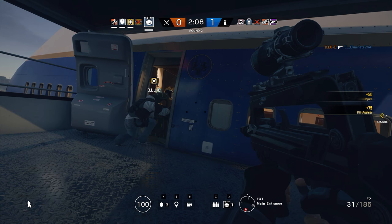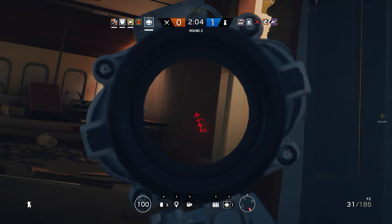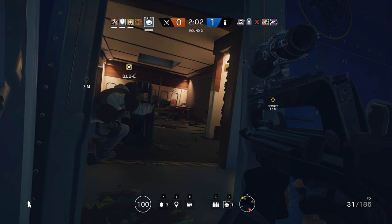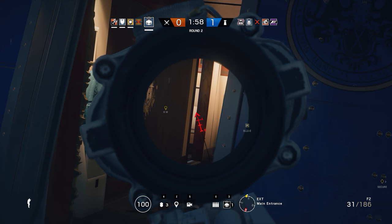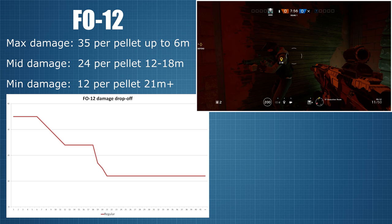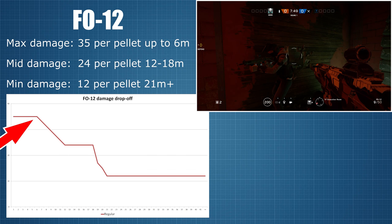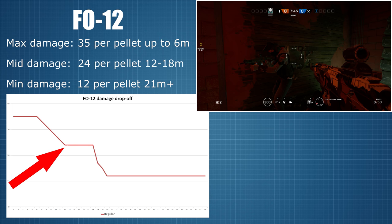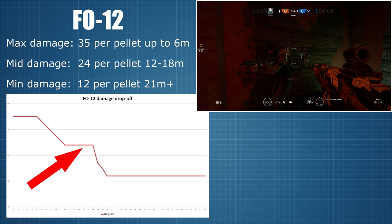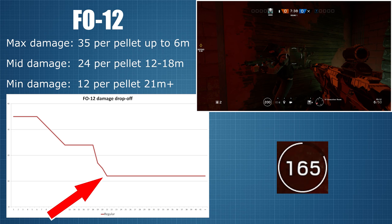But now that we know how the extended barrel works for the simple damage drop-off models of the rifles and SMGs, it's time to get stuck into the interesting part of this video: testing ELA's FO-12 shotgun. The FO-12 deals its max damage of 35 points for each of the 8 pellets up to a range of around 6 metres, and then damage drops off to 24 points at 12 metres. The damage plateaus here before dropping off again after 18 metres, reaching its minimum of 12 points by 21 metres distance.